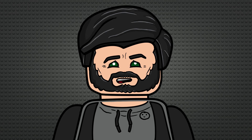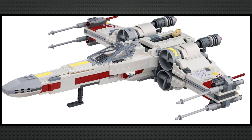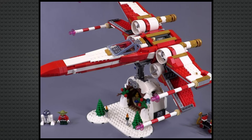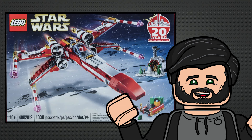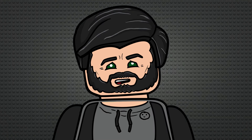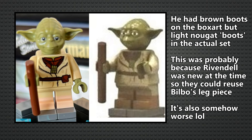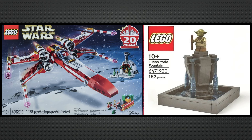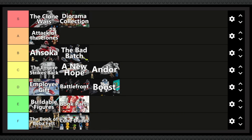Next is the Employee Gift sub-theme — it has two sets. The first is an incredible Christmas-themed recreation of the 2018 X-Wing with a sick display stand and two unique Christmas minifigures — genuinely an incredible set. But the other set is a Lucasfilm Yoda fountain with a tiny fountain build and a Yoda minifigure with brown boots for seemingly no reason. There's a pretty dramatic gulf in quality between these sets, so I think it averages out at D tier.